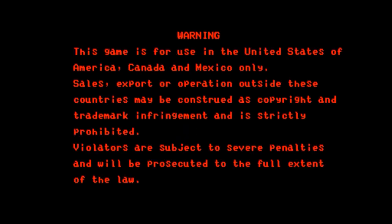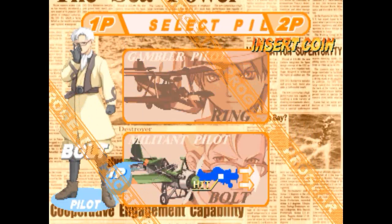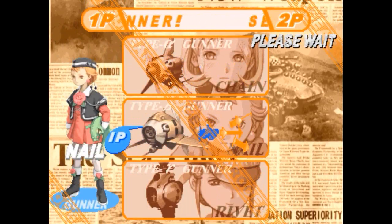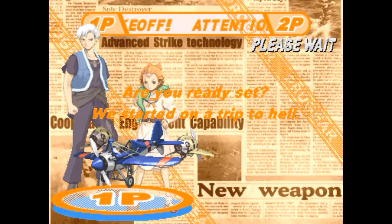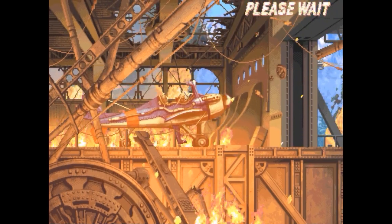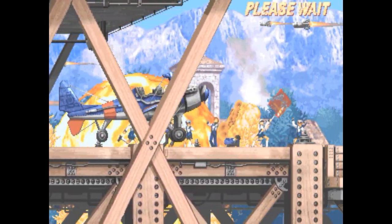Ya he metido el crédito. Vamos a elegir este avión, que parece que concentra un poco más el disparo. Y esto es el tipo de módulo, el segundo personaje que elegimos. Lo llaman gunner, un tipo de módulo, el tipo de disparo que vamos a elegir con el módulo que llevamos.